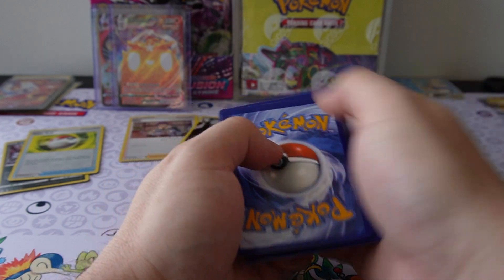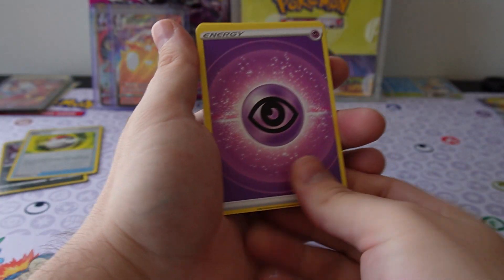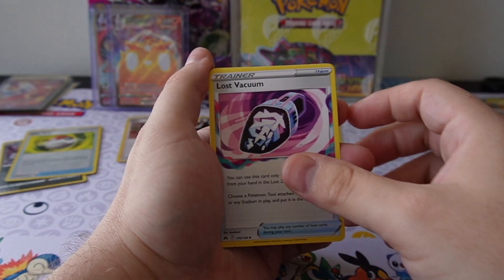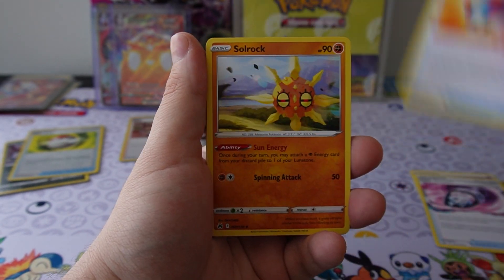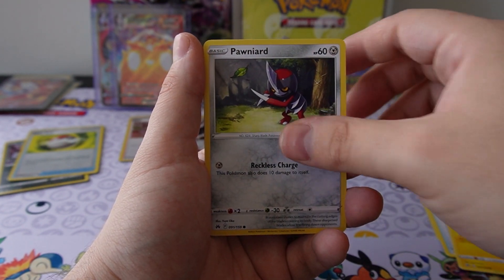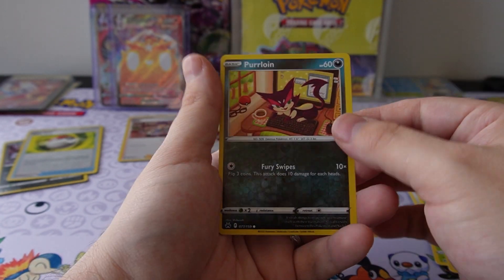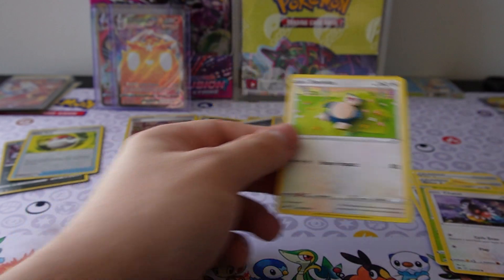One, two, three, four — upside down energy, upside down energy. Lost Vacuum, Great Ball, Solrock — hey, look at Yanma comes back! On our cricket, Chatot, reverse holo Purrloin, and aww, this is a normal Snorlax.